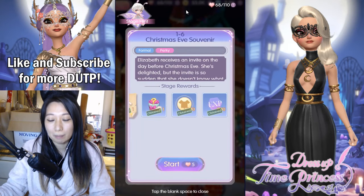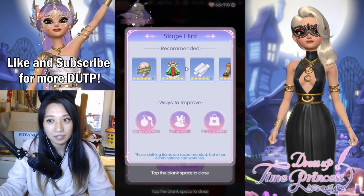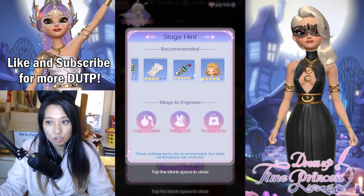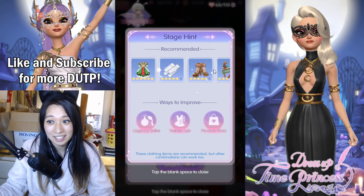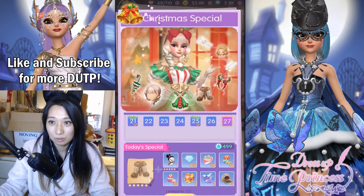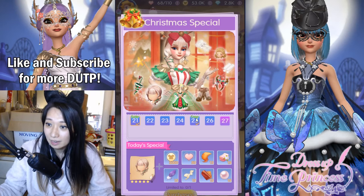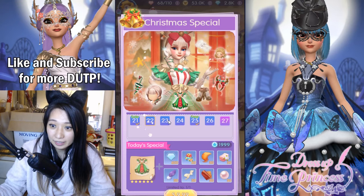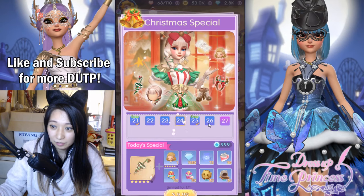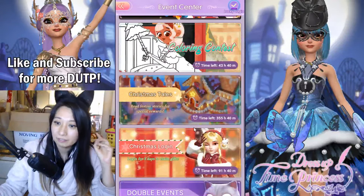Today I am going to try to get a perfect. People are saying you can't pass this stage without the Christmas stuff because it asks for formal and perky, and the only formal and perky outfits are the Christmas outfits. I only have two — this reindeer ear and the hair. The hair was on sale for $4.99 in diamonds, so I bought that, and I also got the free one. Everything else, like the rest of the formal perky outfit, costs real life money. Let's see if we can pass this stage with a perfect without spending real life money.